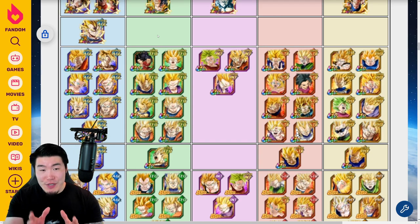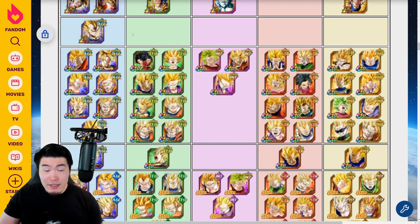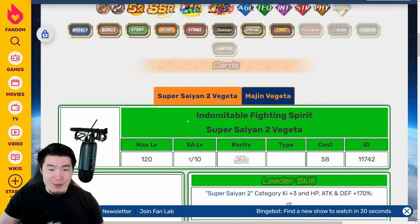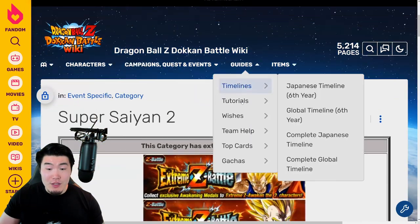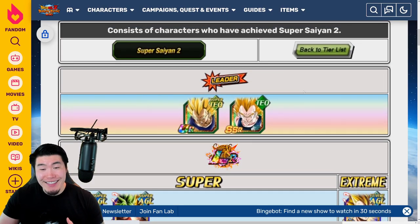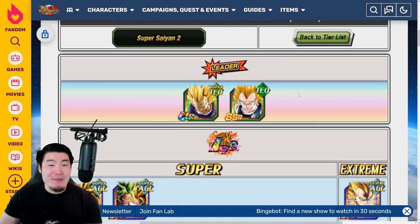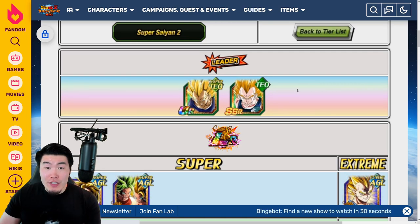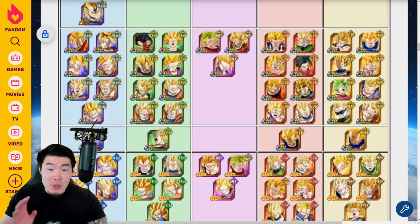So for the Super Saiyan 2 category, you've got the Tech Kefla Caulifla, which is good. We have the Tech Super Saiyan 2 Vegeta, who is the best Super Saiyan 2 category leader in the game — and actually, I did not realize he was the only Super Saiyan 2 leader in the entire game. So yeah, if you have the Super Saiyan 2 Vegeta, definitely use him as your leader.